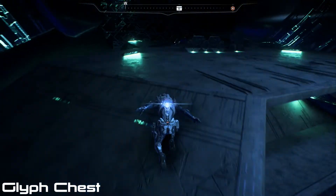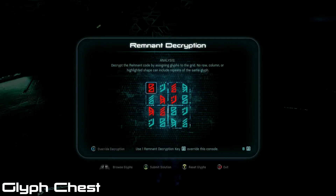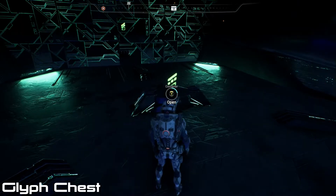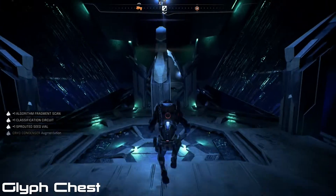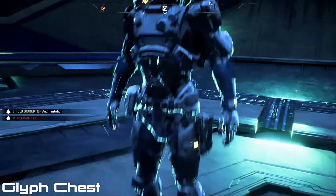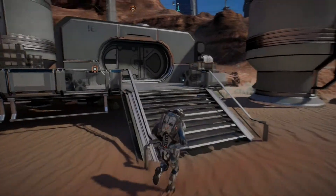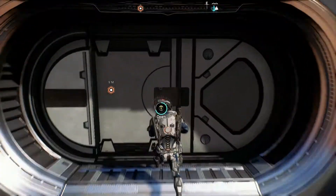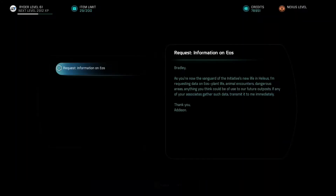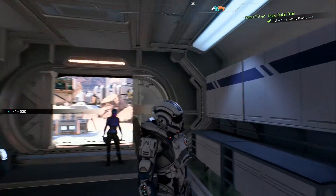Head back to the chest — here is going to be your answer key for the glyph puzzle. Once you have picked up your loot, you're going to go back up out of the vault and head to Prodromos to finish off the quest. There is just going to be a terminal in the first building as you exit the Tempest — it'll give you a quest marker. Right there is going to be the terminal. You'll get your information, and that completes the quest.